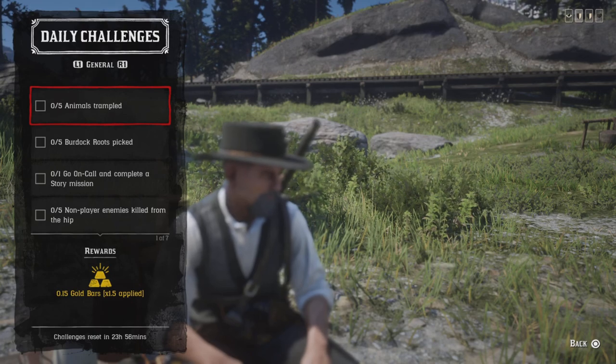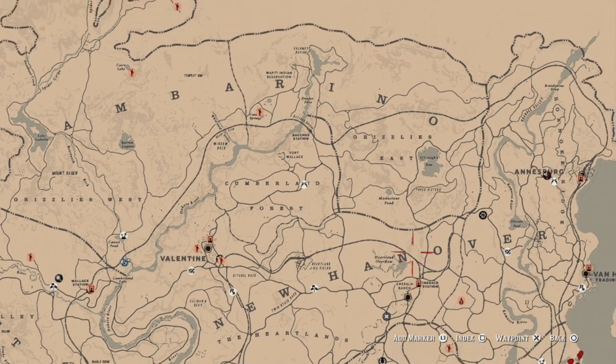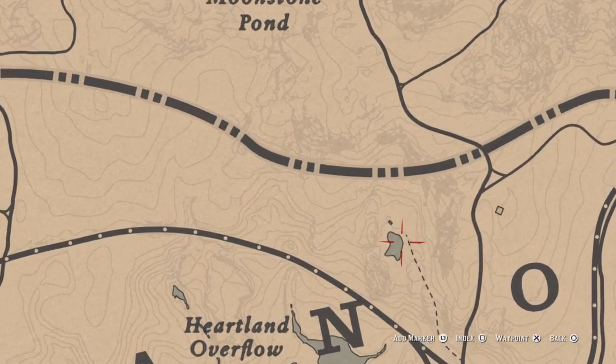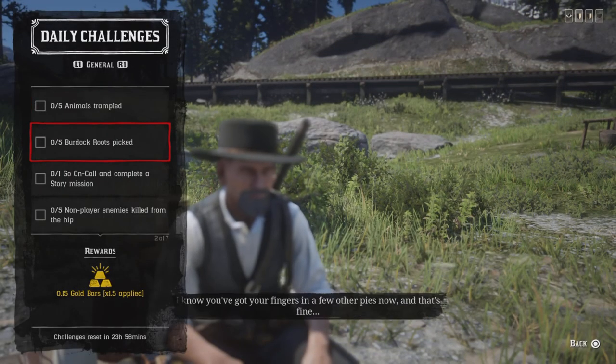Just trap 25 animals with your horse. The easiest way is to go here to this pond just north of Emerald Station. Pull out your fishing pole and let the fish spawn in, then jump on your horse and run through the water to trample those fish. You should get that pretty easily.